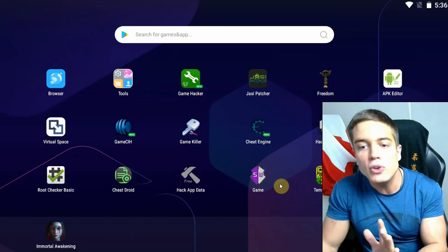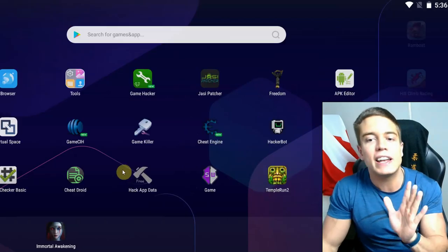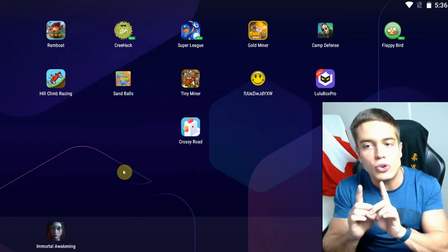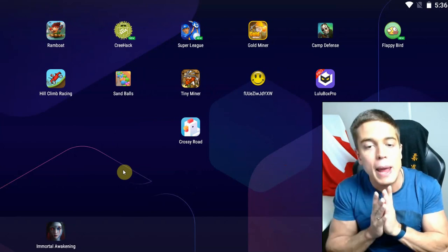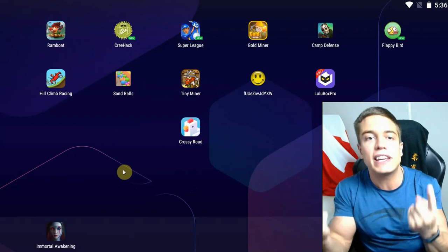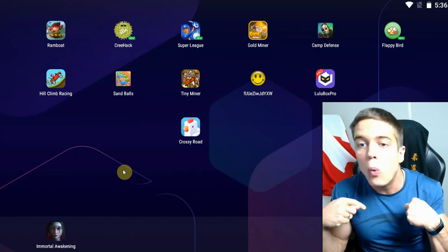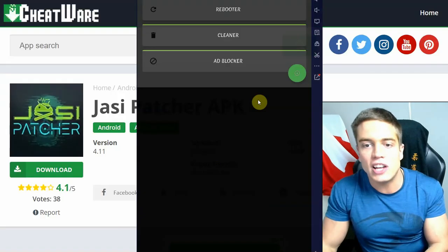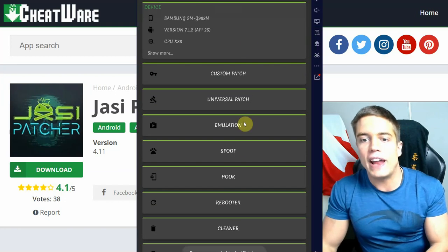How do you use Yazziepatcher? Download it from the link down below. You're going to need root for running this one. I recommend using an emulator — I'm using an emulator, link in the description for that one as well. Now, how does it work? First, you need to launch Yazziepatcher.